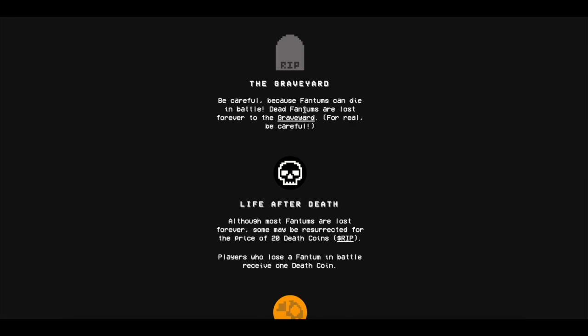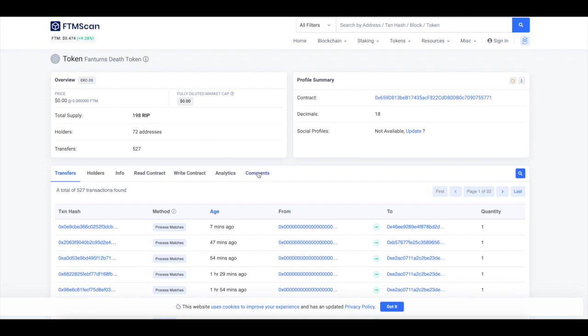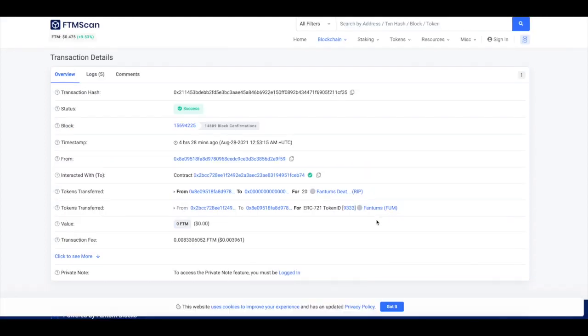Then there's the graveyard — this is where you can revive them. In order to do this you're going to need 20 RIP tokens. You can only get them when someone dies — right now there are only 198 on the market. This guy actually resurrected one; he must have a good Phantom. He spent 20 of these tokens — maybe it was something very rare or something fancy to him.